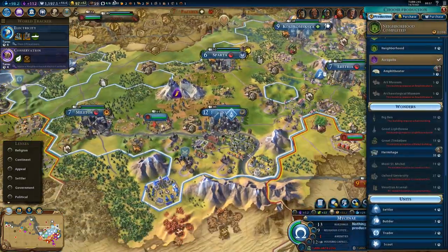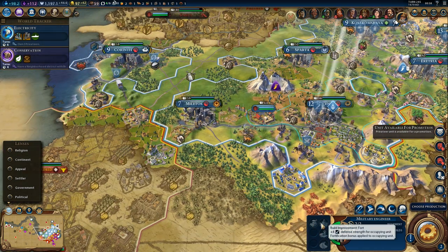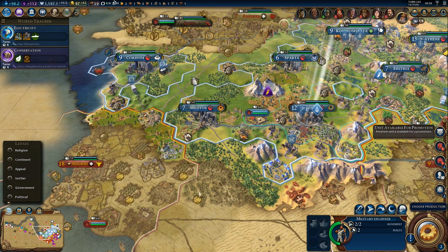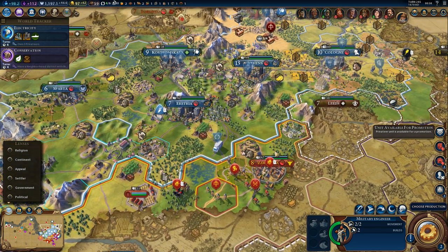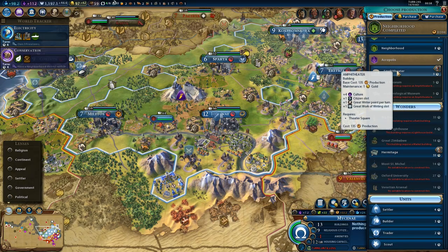Fine, let's build something else then. There's the military engineer — he can build a fort, which gives plus four defense strength and fortification bonus for the occupying unit. He can also build an airstrip with three slots for aircraft, or a road. Let's build a fort over here — it's a pretty good location for it. And an amphitheater, probably.